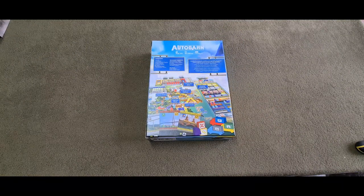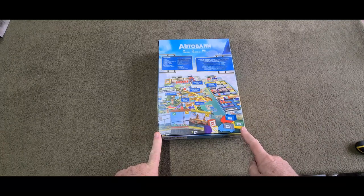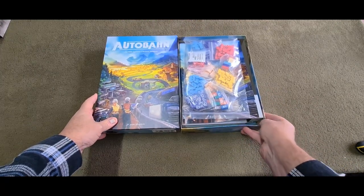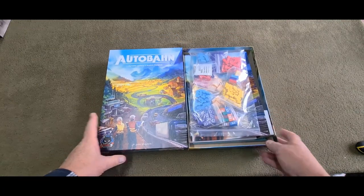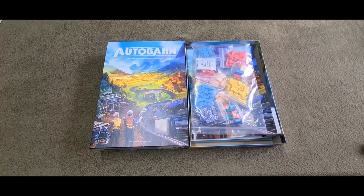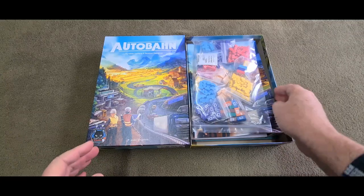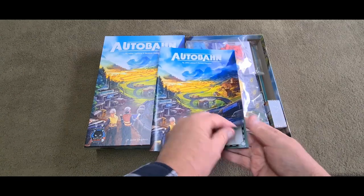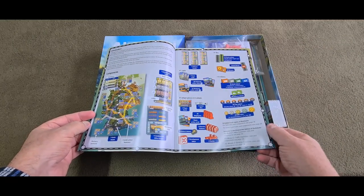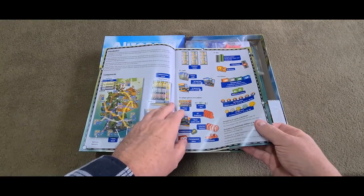So here we have Autobahn. It looks very colourful. I'm absolutely not sure what this game entails but let's have a look at what's in the box. Okay, so here we go — we have the rules. Nice and crisp. So it's set on some sort of German Bundesautobahn.